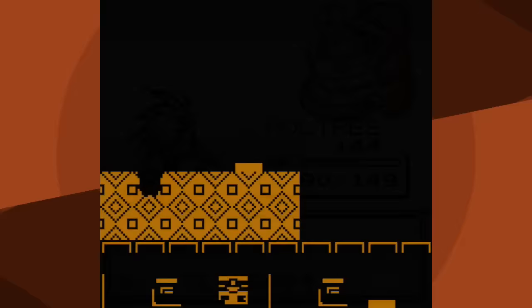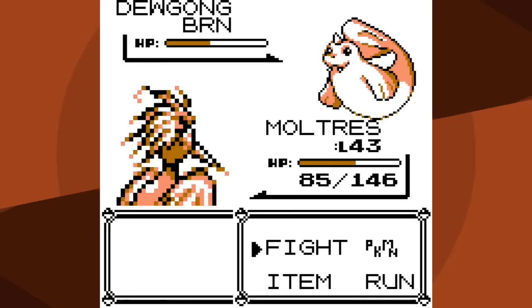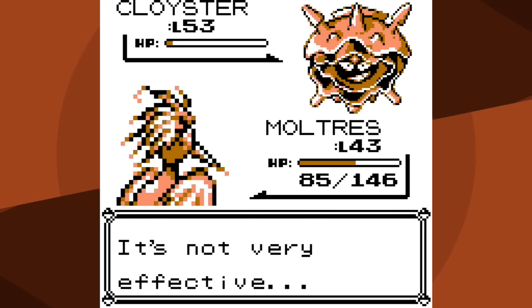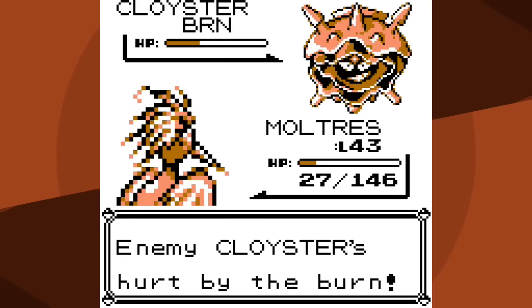Queue up the ice theme - it's time to battle Lorelei. I go for Fire Blast, get the burn, and it does roughly half health. Dewgong goes for Aurora Beam and takes away half my health. Thankfully I don't miss with Fire Blast and knock out Dewgong. Fire Blast does a ton of damage to Cloyster, almost knocking it out in one hit, but Cloyster goes for Clamp - a water move - and in between Lorelei uses a Super Potion. I'm able to hit with Fire Blast and knock it out. Very little HP, but I think I can still win.